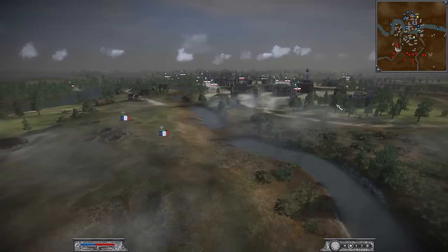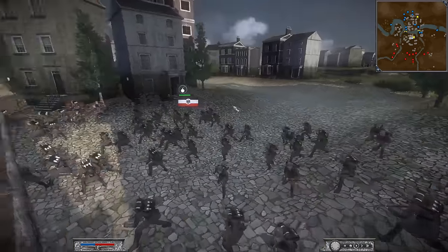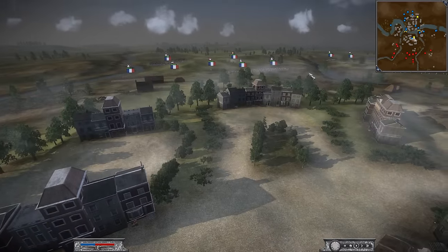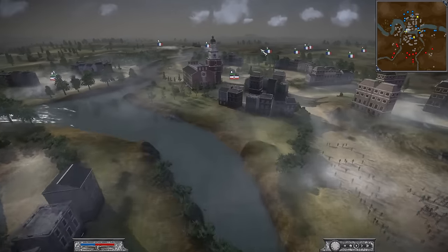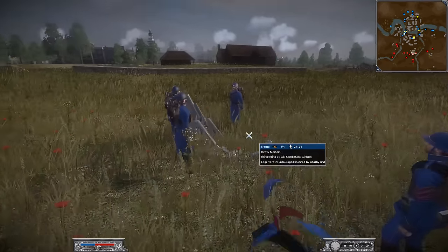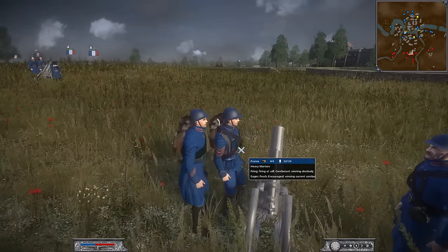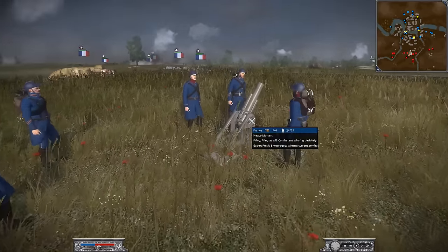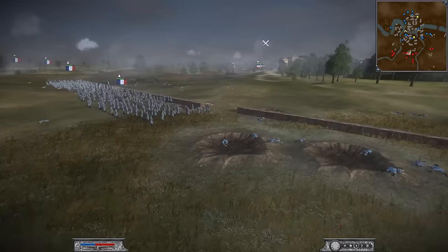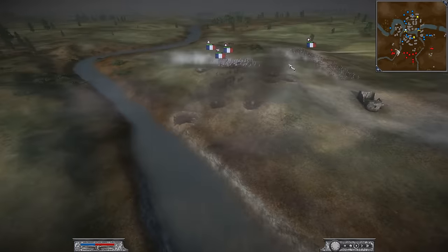The Germans are now assaulting their crossing, being very aggressive. It's actually smart of them to have their rifle Grenadiers as a bit of a vanguard to hold down the line. The French are not being aggressive, so it's up to the Germans to really get this battle started. We've also got some heavy mortars — better than just having field guns. I love those mortar crew uniforms. You get to sit back and fire a mortar, which seems better than being rifle infantry.